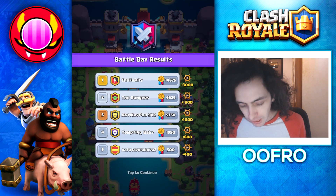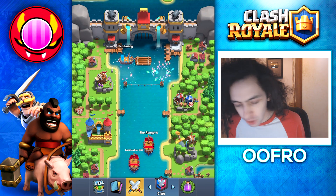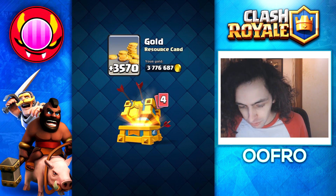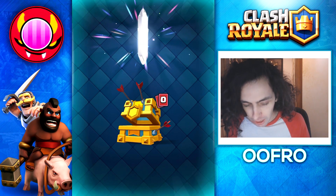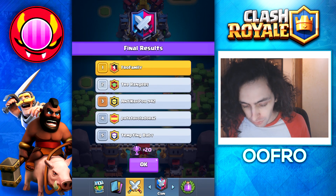We do also have a first place clan wars chest, which we are going to open again. The clan is doing so amazing and this chest does guarantee me a legendary card, which is just amazing. We get gold to begin with, then some mortars, wizards, lightnings, and the legendary card. It does the animation and we get a miner — the best legendary — but boom, another first place finish.